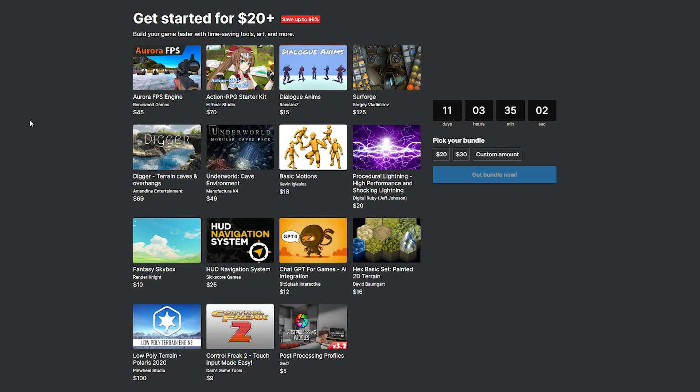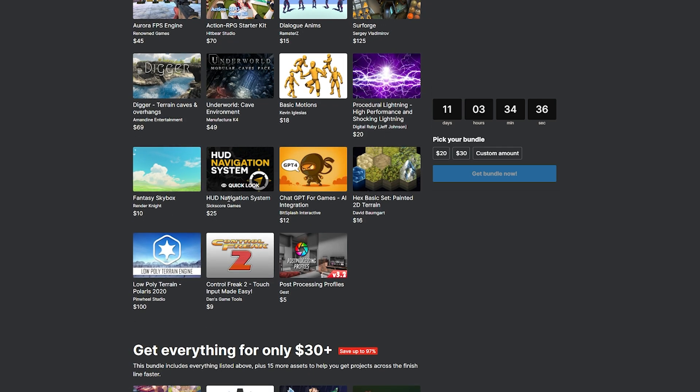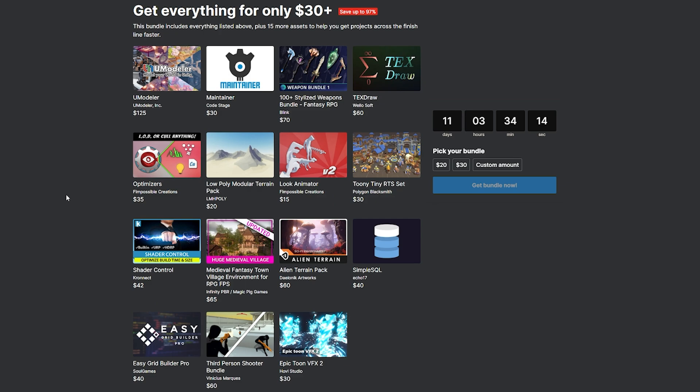In the $20 bundle there is the Aurora FPS system, the Action RPG Starter Kit, dialogue animations, Surforge for creating PBR textures, Digger which allows you to do terrain caves and overhangs, the Underworld Cave Environment, Basic Motions, Procedural Lighting, Fantasy Skybox, the HUD Navigation System, ChatGPT for games, Hex Basic Painted 2D for different biomes and board game styles, the Low Poly Terrain Polaris 2020, Control Freak 2 specifically for touch inputs, and Post Processing Profiles.